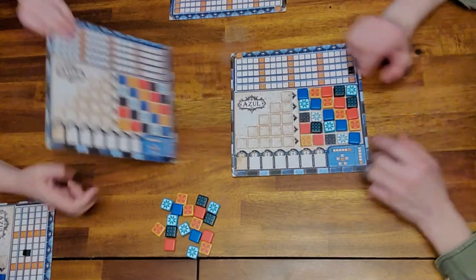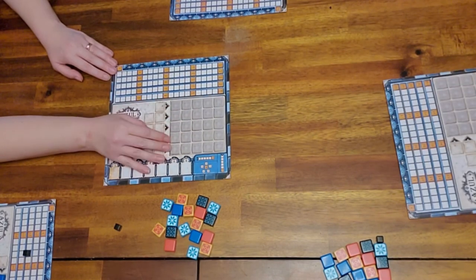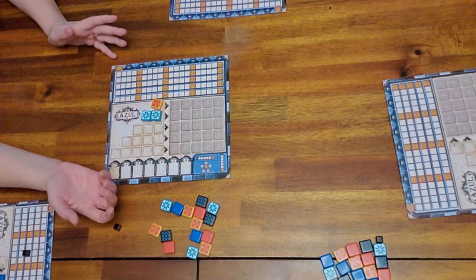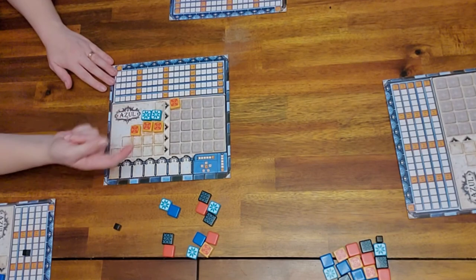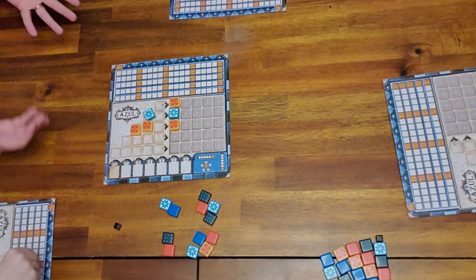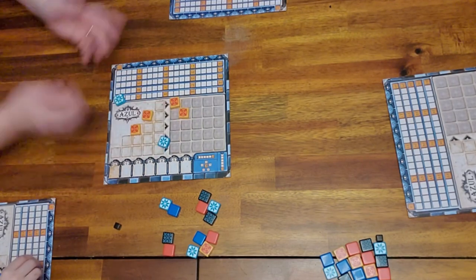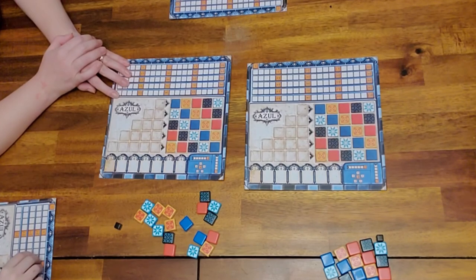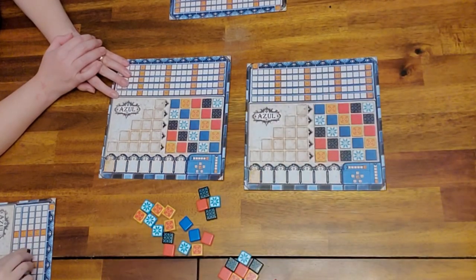There's a second side to the board — exactly the same setup except it's a free-for-all. The spaces aren't pre-colored. Think of it kind of like Sudoku: when you move tiles over, you can place them wherever you want, but you cannot have the same color in the same row or column — one of each color per row and per column. You can totally make your own pattern.